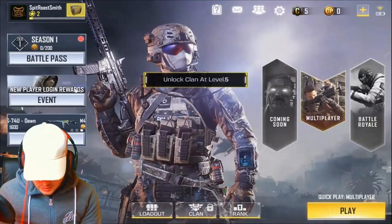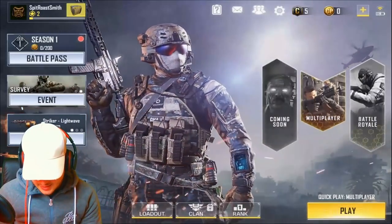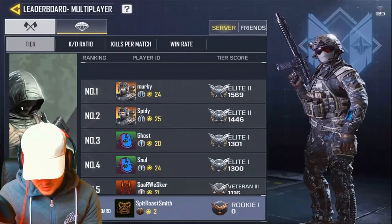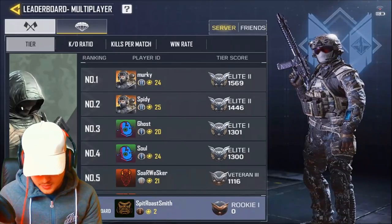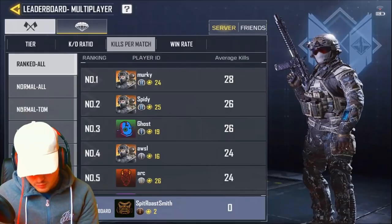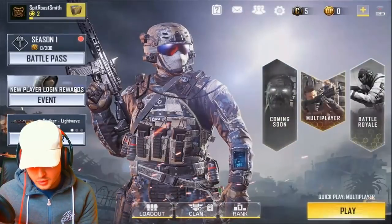At the bottom we've got the clan section. You can unlock clans at level 5 and make your own guild. You've also got your rank. One player is already Elite 2, though it won't matter when the actual game comes out since all data gets wiped. It shows your KD, kills per match, win rate, and there are leaderboards as well — everything we'd hoped for.